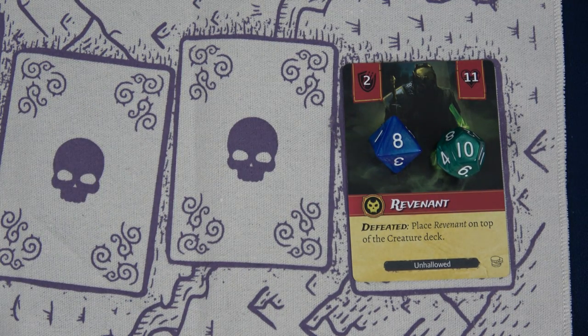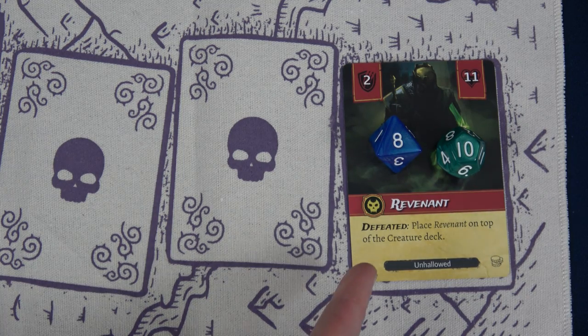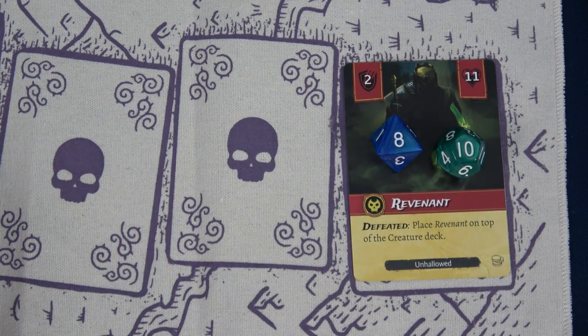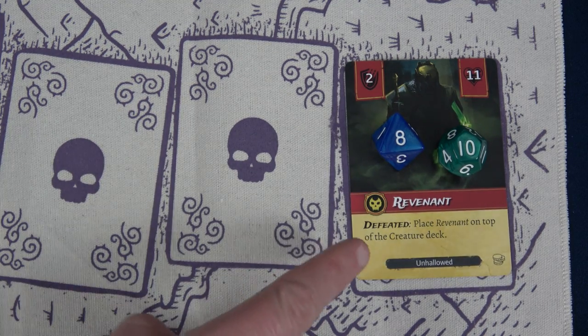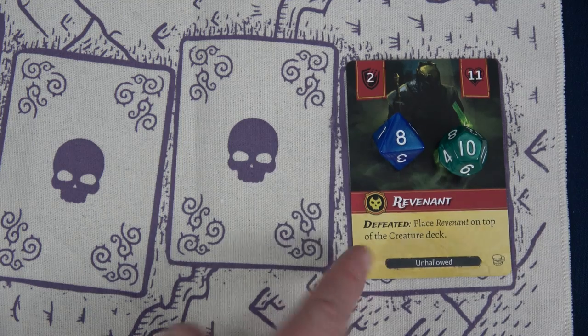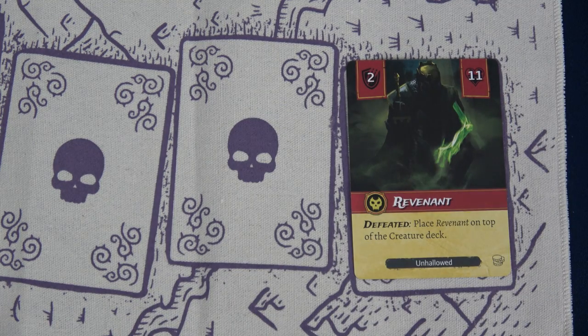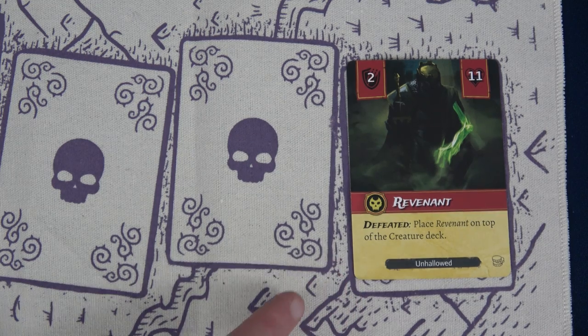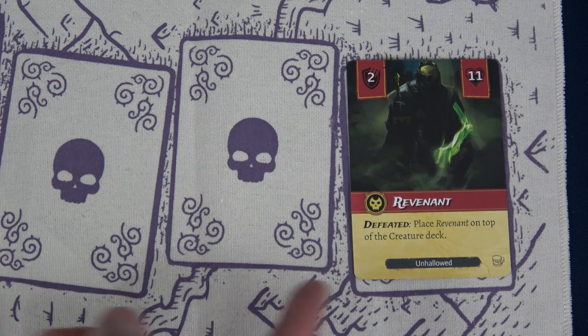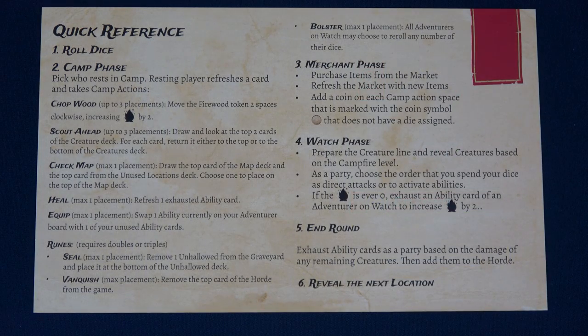We dealt 18 damage and instead of the Revenant going into the discard pile — which would put it back on top of the creature deck — the Bounty Hunter can take it as a trophy, since he dealt direct damage to defeat it. We've cleared the first round and don't have to worry about exhausting any abilities. We'll reveal the next location and start the next round.